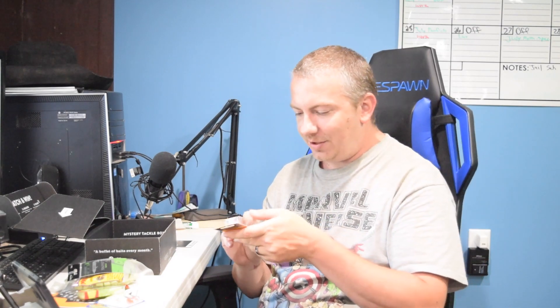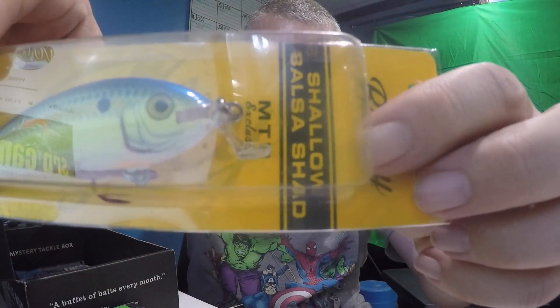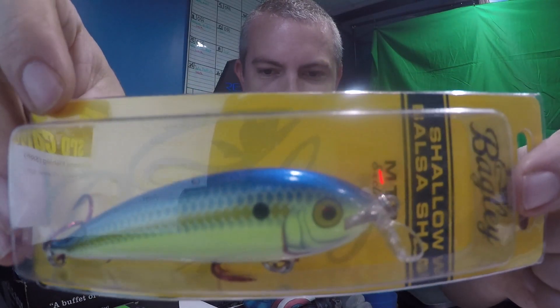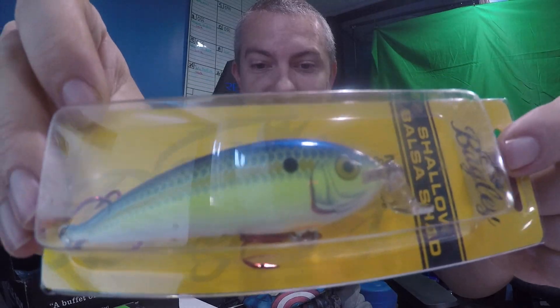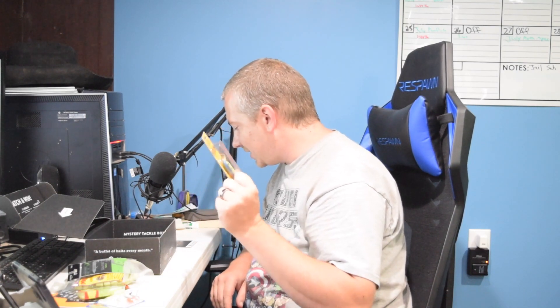Up next we got a Bagley Shallow Balsa Shad — MTB exclusive, so they got another MTB exclusive in here. It dives three to five feet depending on use. It's got a really unique looking lip that kind of just goes straight down. Nice looking colors on the body — actually a really nice looking bait. Very interested to see how well it works. I've never fished one with a lip like that. The Bagley Shallow Balsa Shad is $9.99.